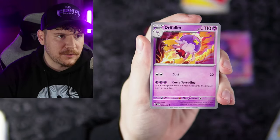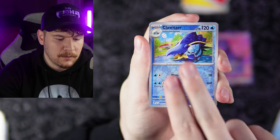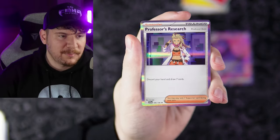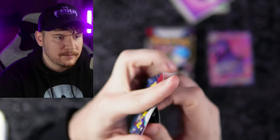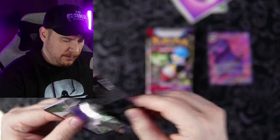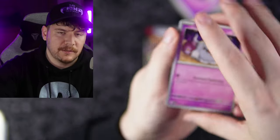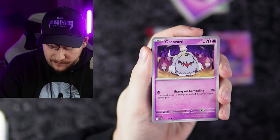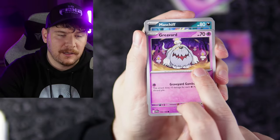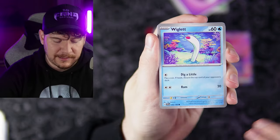Slowpoke, Watchog, Drifblim, Baxcalibur, Tatsugiri, Palafin, Sandygast. And a Professor's Research — the Sada version. Professor Turo will be mine when I play Violet. Another code card going out to you guys. Getting used to this no-pack-trick thing — it's a little trippy, I'm not gonna lie. Alright, Greavard.